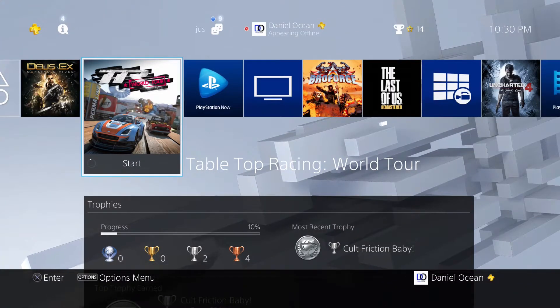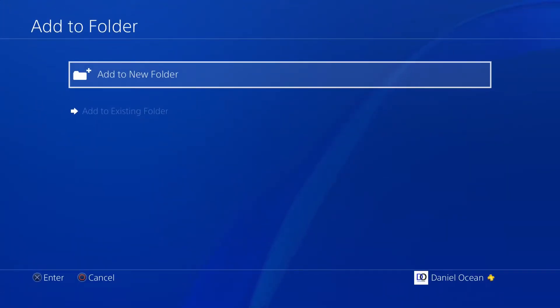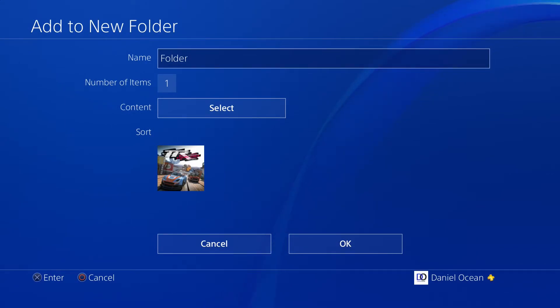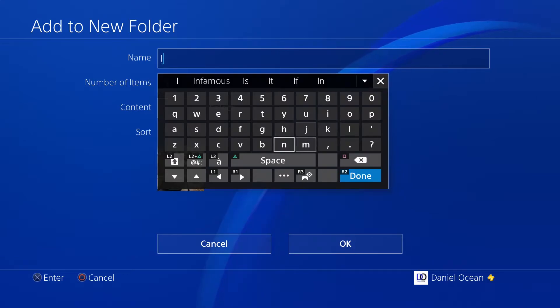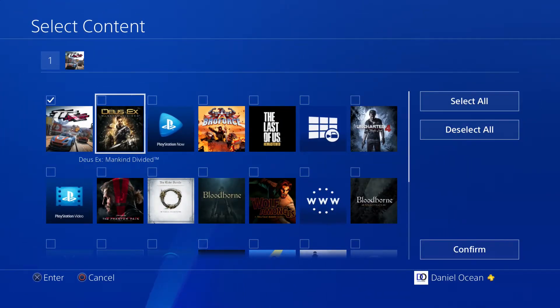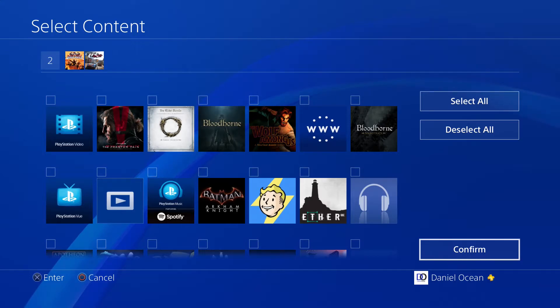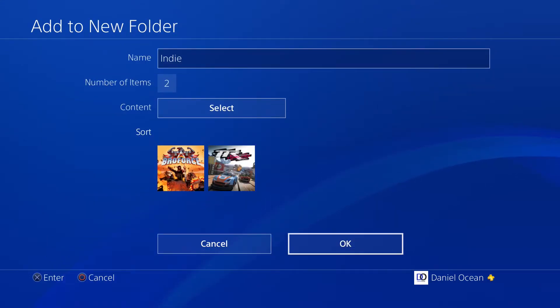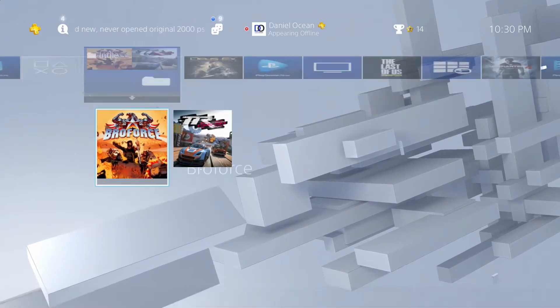Next up we've got folders. Hit start and you'll select 'add to folder,' then 'add to new folder,' and give it a name. In my example, I'm making a folder called 'indie' and dropping a couple of indie games in it. Go down to select and put checkmarks next to the games you want inside that folder. Then go to the far right corner, hit confirm, hit OK, and there you have it — an indie folder showing two games.